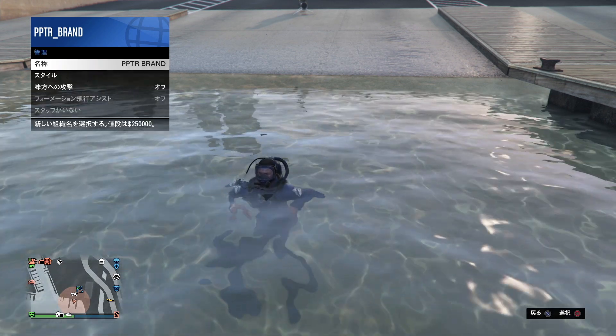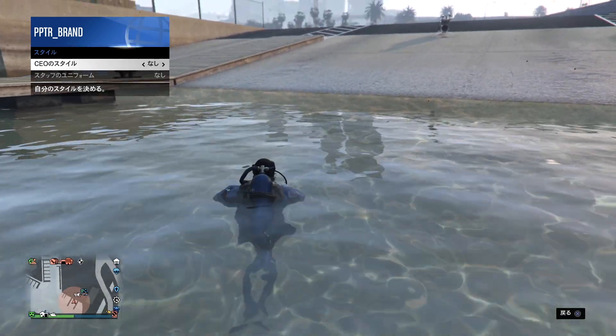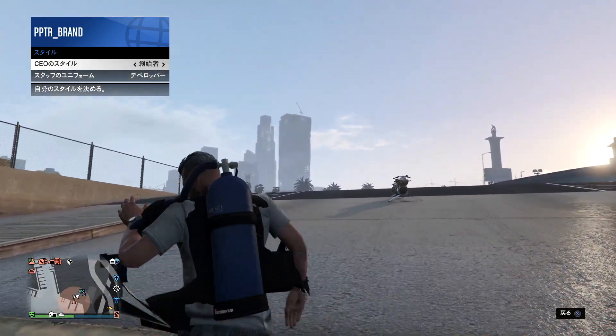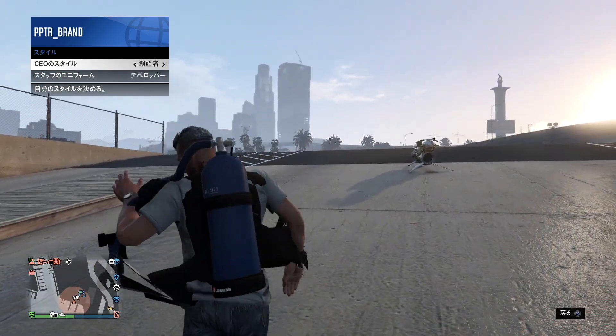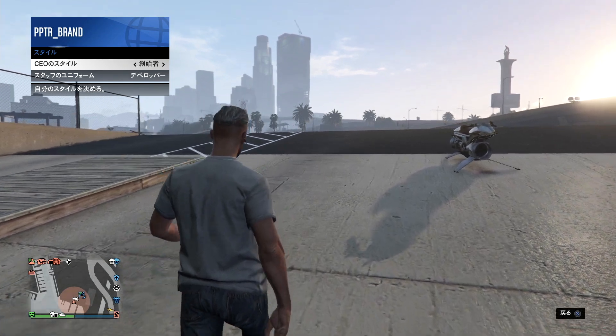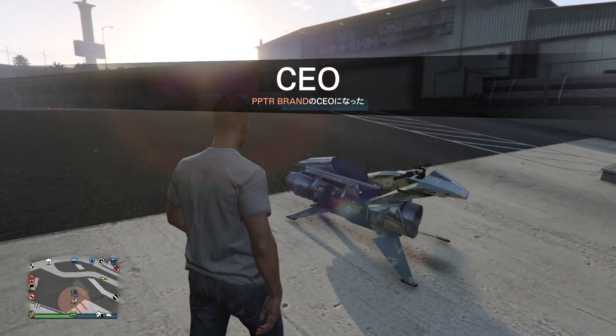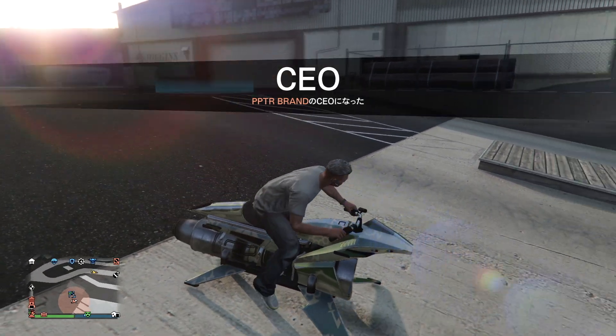From this state, register as a SecuroServ CEO. Once registered, go to CEO Management, then Style — it should currently be set to 'none', so proceed upward. The moment you drop your tank, press the right D-pad, then the left D-pad, and you'll be able to infinitely drop tanks while wearing your original costume. We'll use this mechanic.